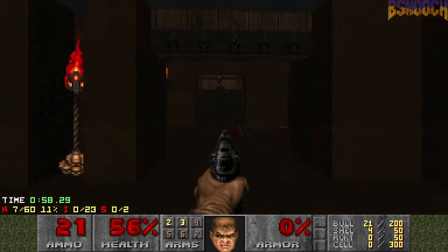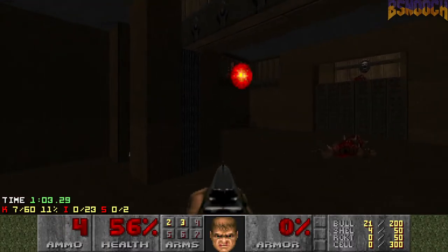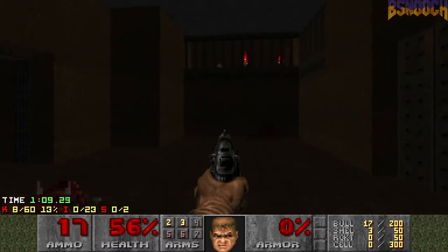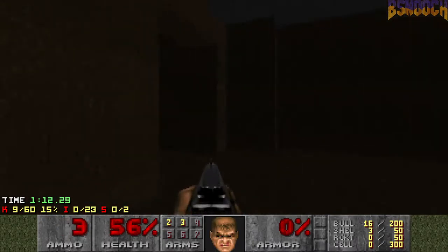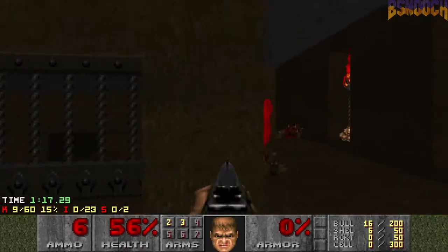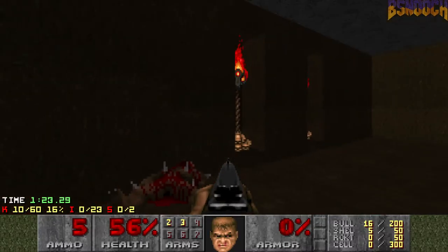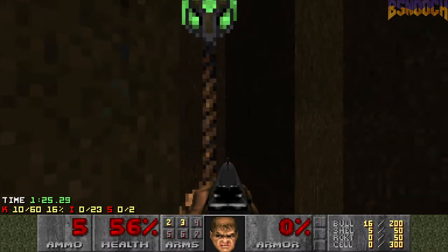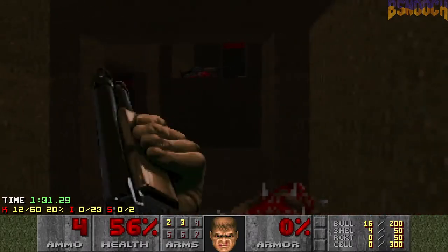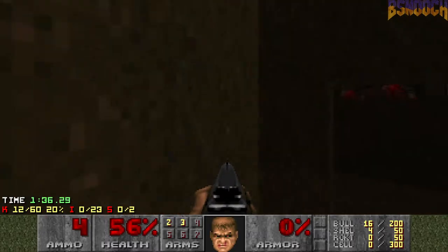Those 3 specters out there — luckily the other 2 are kind of hidden away over here, so they can't really see you. And then we're just gonna pistol that guy, and we'll use the shotgun on this last imp. Part of the reason for using the pistol, and also for some of the strategy later on, is because this map has a little bit of an ammo problem when you pistol start. So hitting this torch will drop you down to a secret area with 2 hit scanners. That's kinda why you wanna have some health for this part.